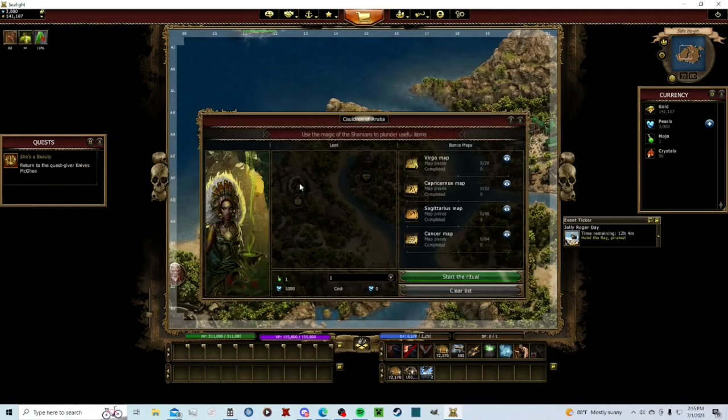Back to Knives McGee. These guys over here are your cauldron — the cauldron of Aruba. You can get Virgo, Capricorn, Sagittarius, and Cancer maps. I wouldn't recommend doing the harder three for a while, but if you get a Virgo map with an Upmojo, you definitely want to do it — you can get armor plates and gunpowder that will help you hit harder and take less damage. Freedom event in two, one — I might try to go shoot that with some flares for quick pearls.